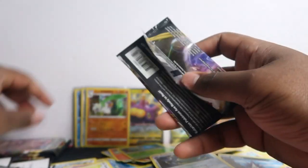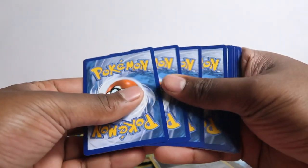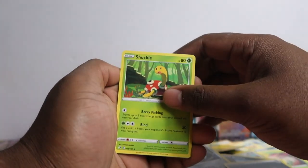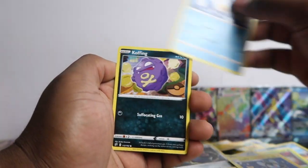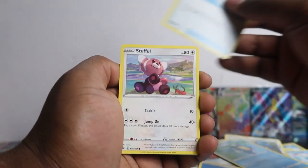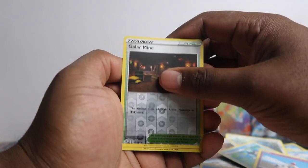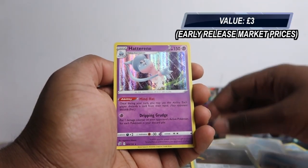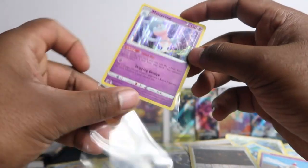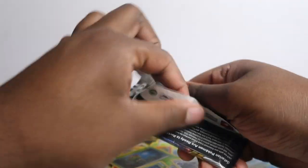Four packs left. Oh, I think I saw something there. Milo, Shuckle, Luxio, Nosepass, Wingull, Koffing, Bronzor, Morgrem, Palpitoad, Scoop Up Net, Suffol, Koffing, Impidimp, Shinx, Sanaconda, Galarian Mine, and we've got Hatterene — that's why we pulled this before. I think we pulled the reverse version so we didn't know it was a holo rare, but this is a holo rare hit. Some of the holo rares might not be worth much once they're released, but a holo rare still counts as a hit.